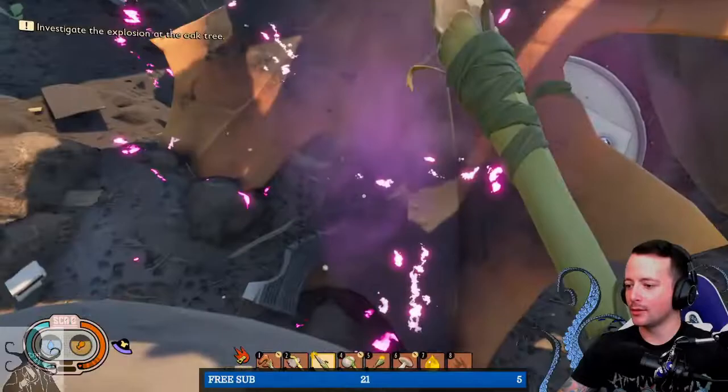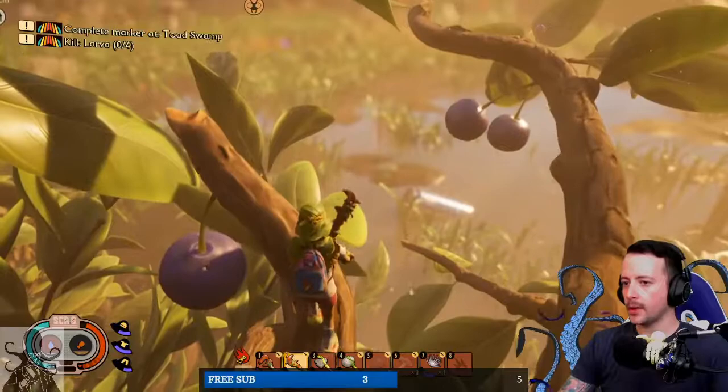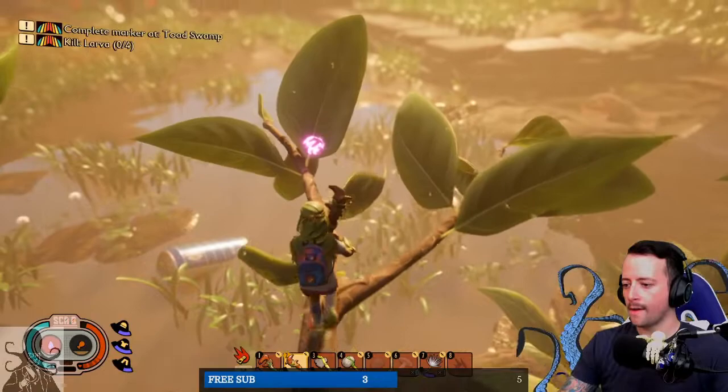Grounded is, however, still a very early access title, and with that there are some setbacks. The first is the story, or lack thereof. Getting through the current story will only take about an hour or two, and none of it yet describes how you came to meet your fate. There are scientific labs scattered around the map, so there will certainly be more story to come, but for right now it just ends with the option to continue on with daily quests. The second is that it's clear that there needs to be a lot more content before Grounded is going to be ready for launch. Honestly, there is so much that could be done here.